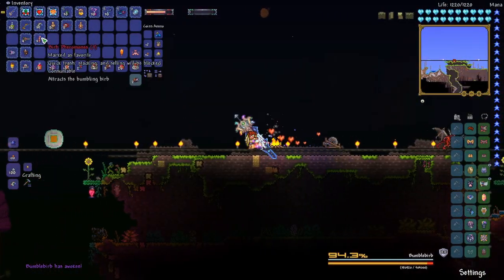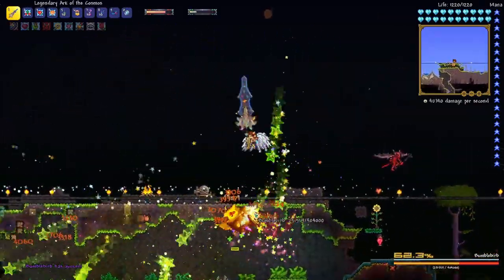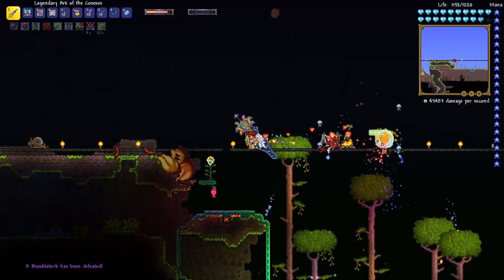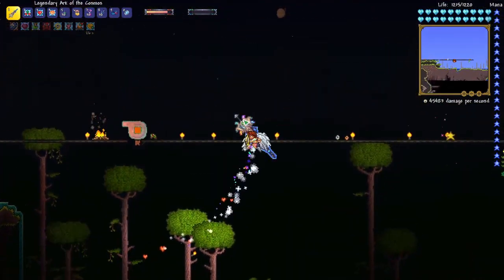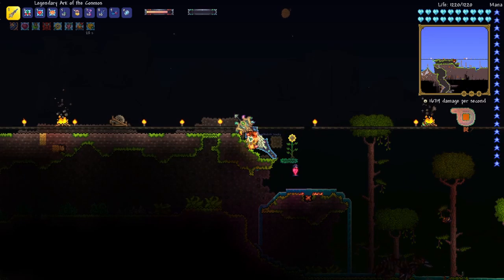Lastly, we're going to show you on the Bumblebird how well this weapon does. And just like that, Bumblebird's gone. I honestly don't even know where the Bumblebird is or where the treasure bag went because this killed it so fast — oh, here it is right there.